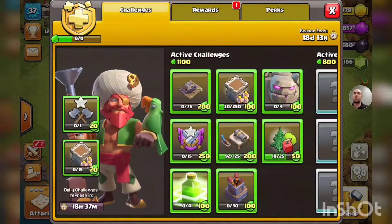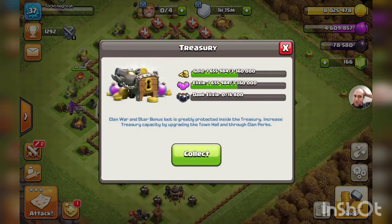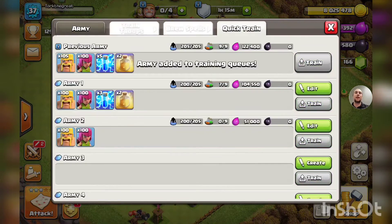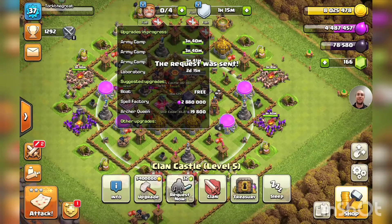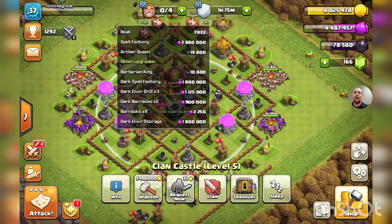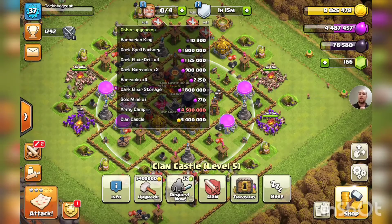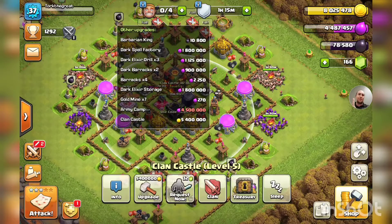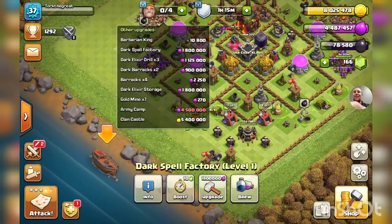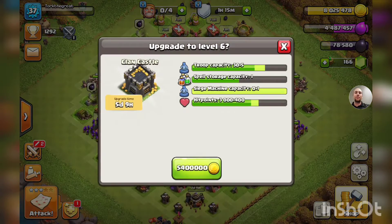366,000 gold, 465,000 elixir, 31 trophies — that's incredible! We've unlocked some more challenges and we still have loot in our treasury. Let's get our next army going just in case. Those three-hour upgrades will be done and we'll have three builders free: one for the clan castle, one for the dark elixir storage, and one for the dark spell factory. The upgrade timers are looking at one day 19 hours and five days nine hours.